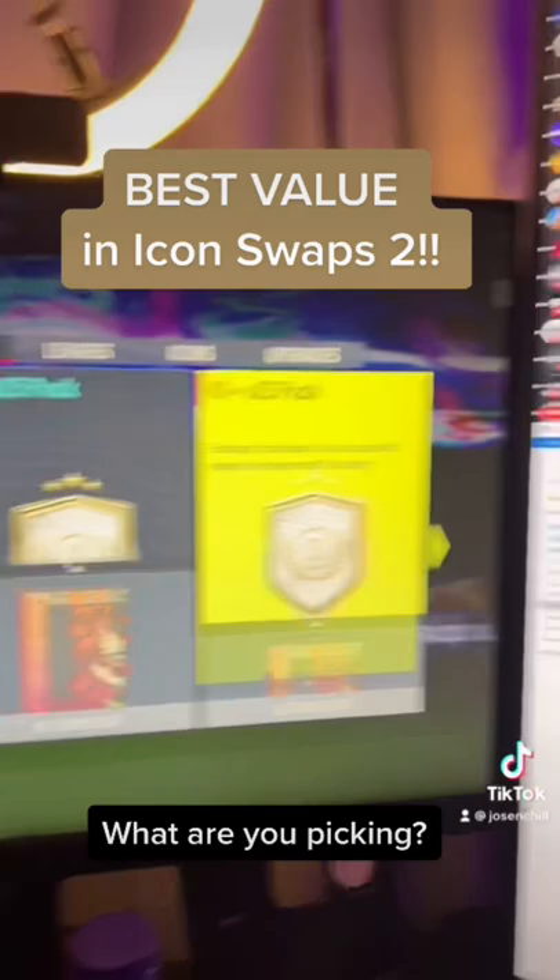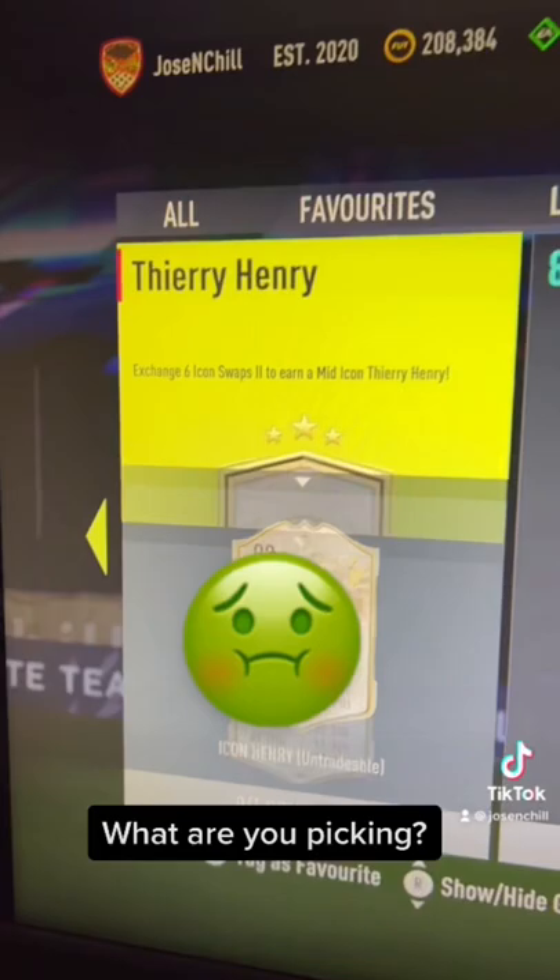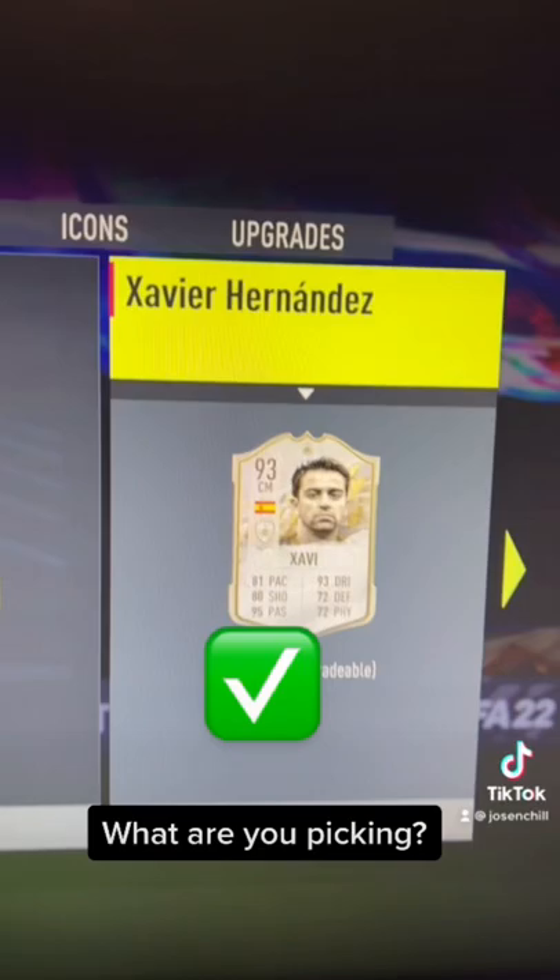Icon Swaps 2 is finally here — tell me what you are going for in the comments. I'm here to tell you the best cost-effective options. The 81, 82, and 83 x25s are always going to be, in my opinion, great fodder for not too much work. Tierion re-mid is at this point best off just skipping entirely.